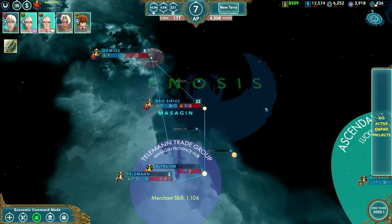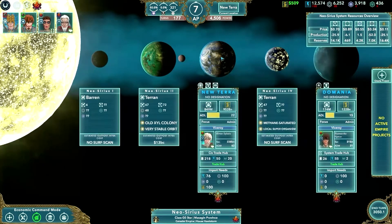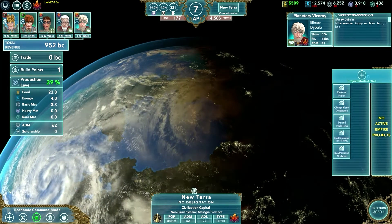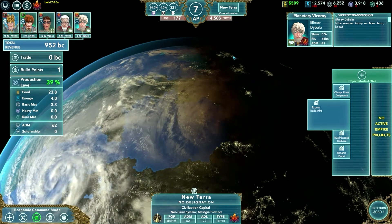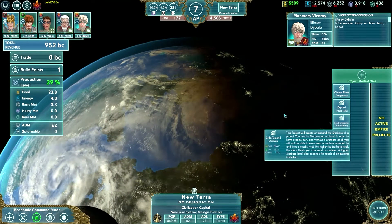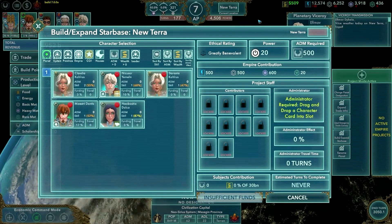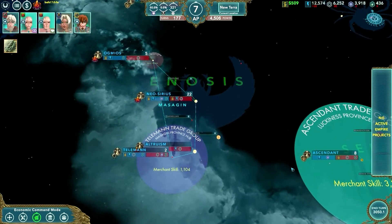This is the active empire projects bar. When you zoom into a system or a planet, you'll be able to select projects. For example, when we go into Neosiris and click on New Terra, depending on the command mode we're in, we'd be able to hit Create Project and select a different project. From there, we would click on it to open the project screen, which we will go into in a later tutorial. Down here is our End Turn button. Right now it is the year 3050, in the first month. When we want to end the turn, we will click this button.